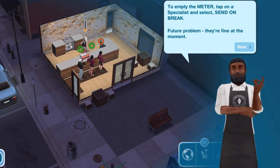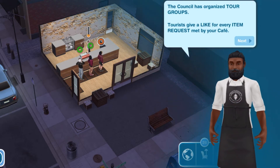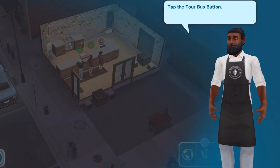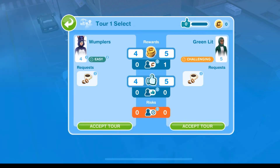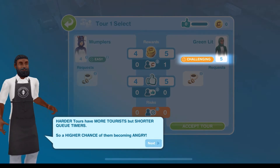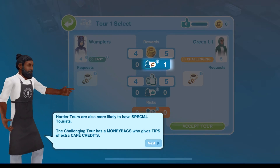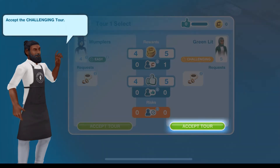The council has organized tour groups — tourists give a like for every item request met by your cafe. Tap the tour bus button and select a tour. The challenging tour gives you more likes but there's a higher chance customers will become angry. The challenging tour also has money bags and gives tips, meaning extra cafe credits. That's the one recommended, so let's accept the challenging tour.